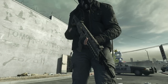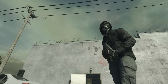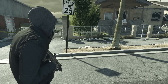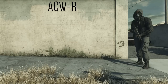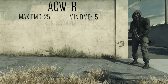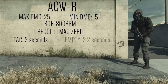The easiest way to describe the AC-dub is to call it upper middle class — it's a very effective assault rifle, but it's not quite top tier like the M416, M16, or AK. The AC-WR deals a max damage of 25 up to 25 meters, falling down to 15 damage at ranges at or beyond 50 meters. It fires at a rate of 800 rounds per minute, has very minimal recoil, with a tactical reload of 2 seconds and an empty reload of 2.2 seconds.